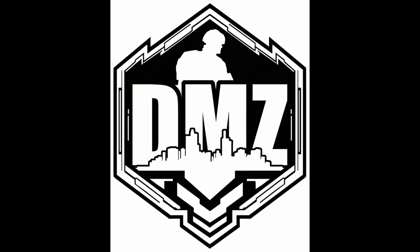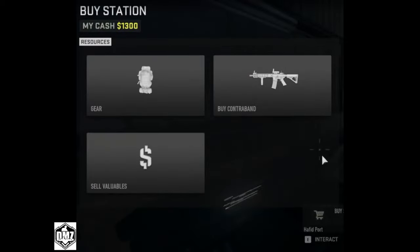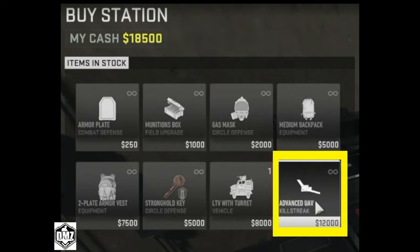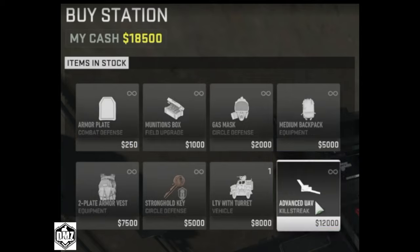Let's move on to DMZ. In DMZ, you will have three options to choose from: gear, buy contraband, and sell valuables. If you select gear, this time around you will be presented with two rows of items. All items will be available for purchase as many times as you like, with the exception of the vehicle which can always be found in the second to last spot. In DMZ, the last spot is reserved for a random killstreak. This could be anything from a bomb drone to an advanced UAV.